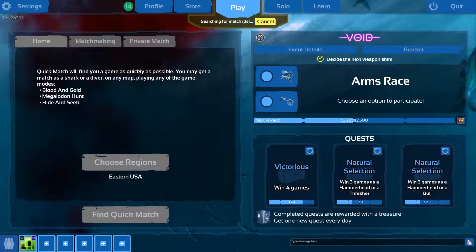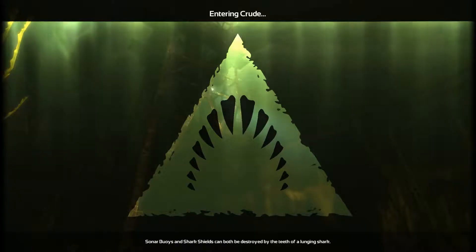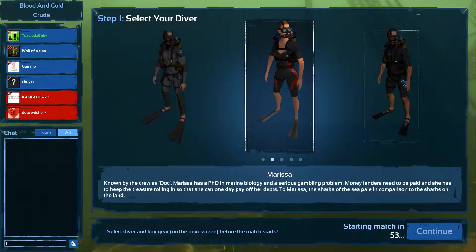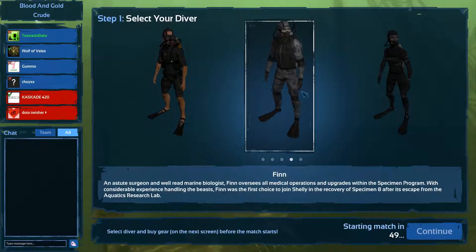We're just going to search for a match, and I'll see you guys once we get to the loadout screen where I can pick out my guns. Alright, so we've gotten to the loadout screen, and I'm going to pick a diver. I think I'm going to go with Carlos, maybe, or this guy who looks pretty cool — Finn.